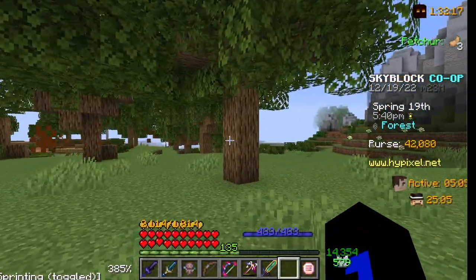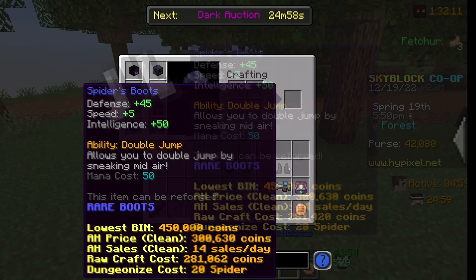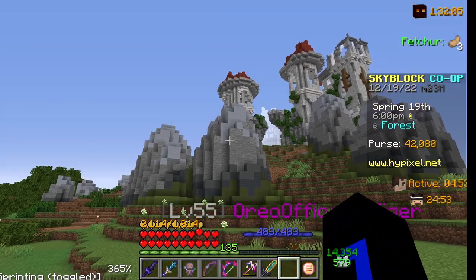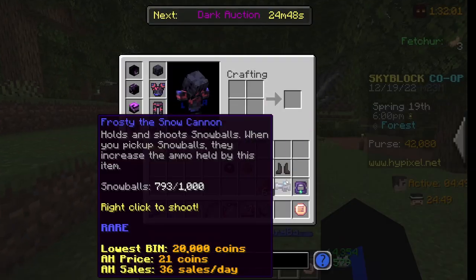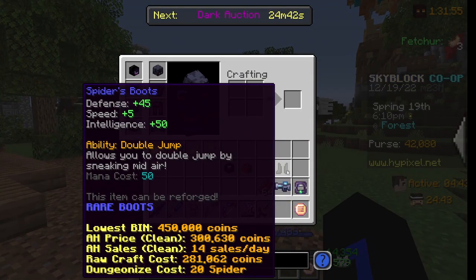Hello everybody, welcome back to another YouTube video. Today we're going to be talking about the infamous spider boots. These spider boots will make you start flying, but it does come with a little bit of mana, so you can start flying if you have good mana — these are good for you.